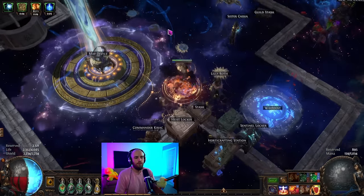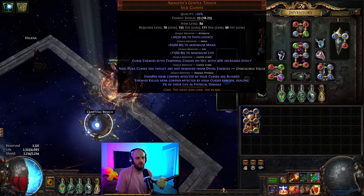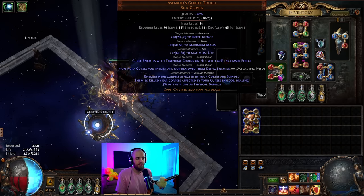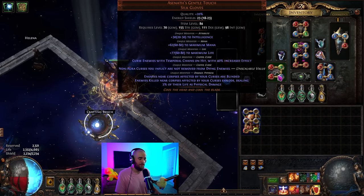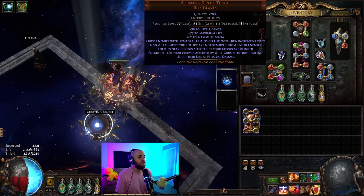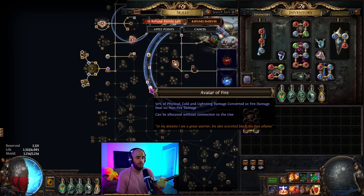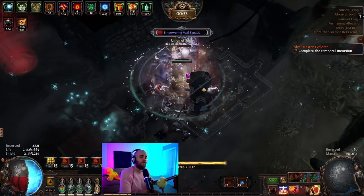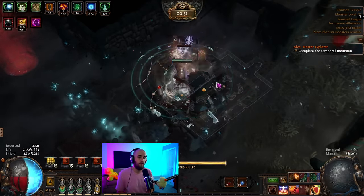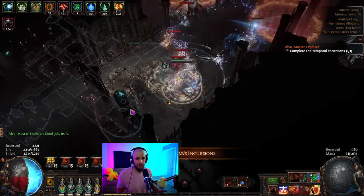Let's talk about the basics of the build. This is a build using Asenath's Gentle Touch to scale that modifier: enemies near corpses affected by your curses explode, dealing 3% of their life as physical damage. It does not say 'unscalable value' next to it, meaning we can scale this in various ways. The idea is that we use Vulcanus, and this plus Avatar of Fire gives us our 100% conversion — Avatar of Fire does 50%, Vulcanus gives the other 50% while we have Avatar of Fire, which is always.